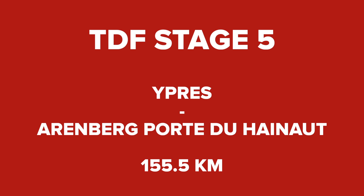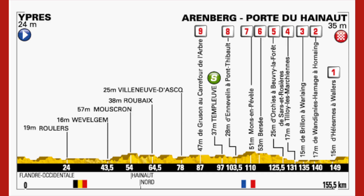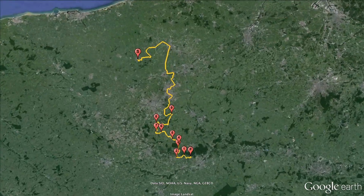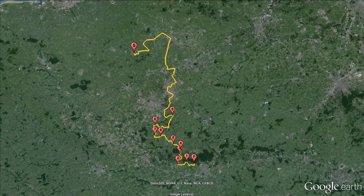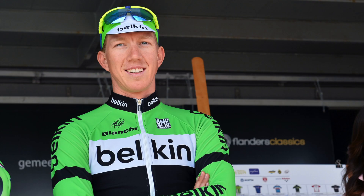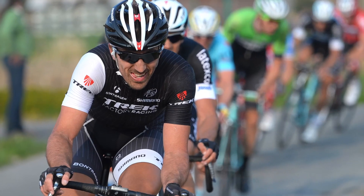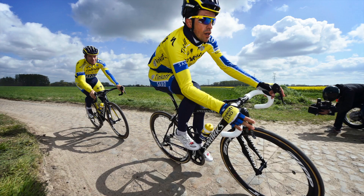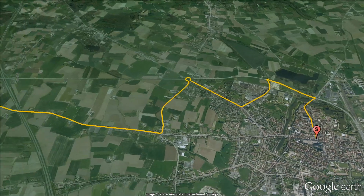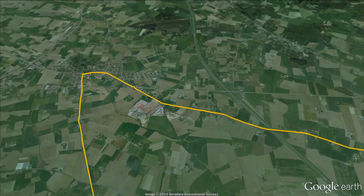Ypres to Arenberg Porte du Hainaut, 155 and a half kilometres. Stage 5 is the one that has put the fear into the riders aiming for the general classification. Starting in Ypres, the day is only 155km long. However, 9 sections and 10% of that are made up of the fearsome cobbles of Paris-Roubaix. Whilst the likes of Sepp van Marck and Cancellara will be licking their lips at the prospect of a stage win, Froome, Contador, Nibali etc will be desperate just to get to Arenberg unscathed and not having lost any time to their GT rivals.